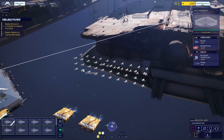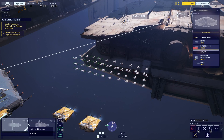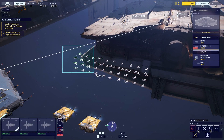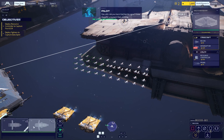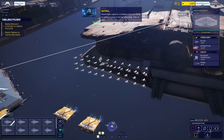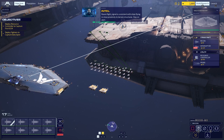Ready to copy. Ops, did you track that hostile signal? It was there for a moment, then nothing. Raven flight, signal is consistent with ships flying in close proximity to terrain structures. Stay on alert.